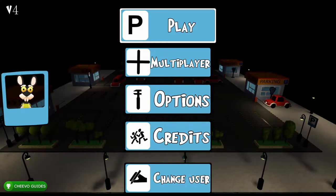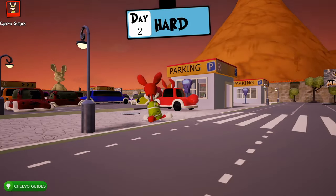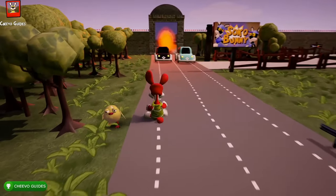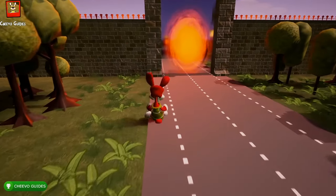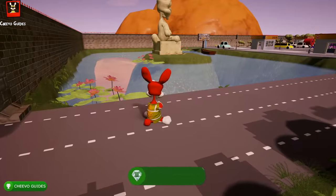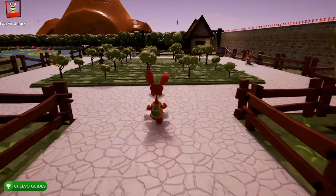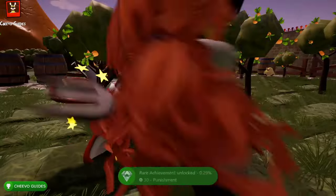The next achievement is for kicking the portal. Once you spawn, just follow the road — no matter which way you go you'll end up at a portal since it's basically a big loop. Kick the portal and it sends you to the other portal on the other side of the level. Over there you'll see a garden — just walk into the garden and you'll get kicked by the gardener, unlocking the Punishment achievement worth 30 gamer score.